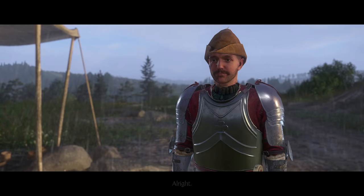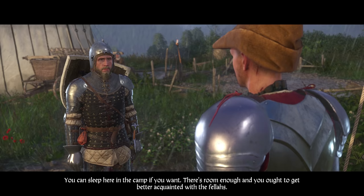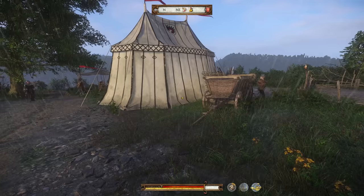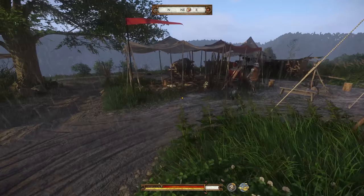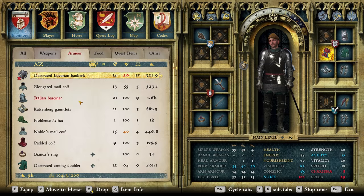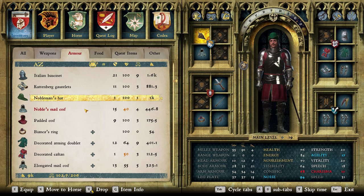It'll soon be dark so Henry is told to come back at first light. He can sleep in the camp and get better acquainted with the fellas. Henry notes his armor needs repairing — one piece has a cross indicating it's in poor condition. He also notes Henry's neck looks exposed and he should probably wear head armor.